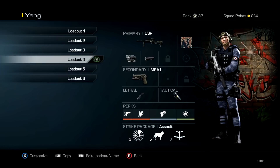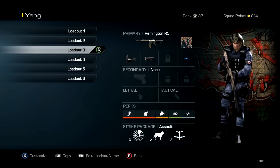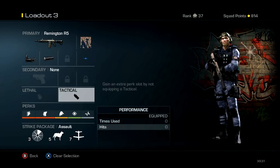Let's get into the gun. That is the gun — the Remington R5, with a red dot and a silencer. I just have the blue dot because the blue dot is better for me than the red dot.